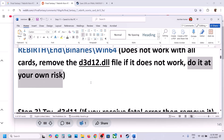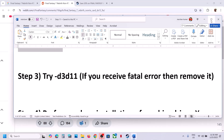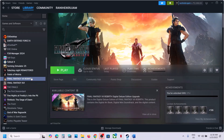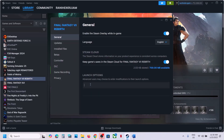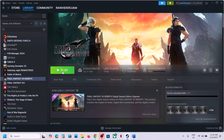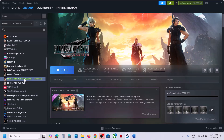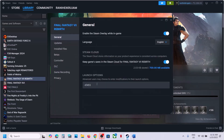The next step is to try D3D11 in launch options. Go to Steam, right-click the game, select Properties, and in the launch options type '-D3D11', then launch the game. This has worked for a few players. However, if you receive a fatal error, remove everything from the launch options and follow the next step.